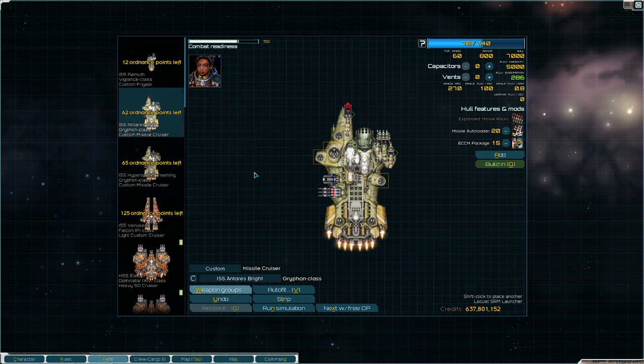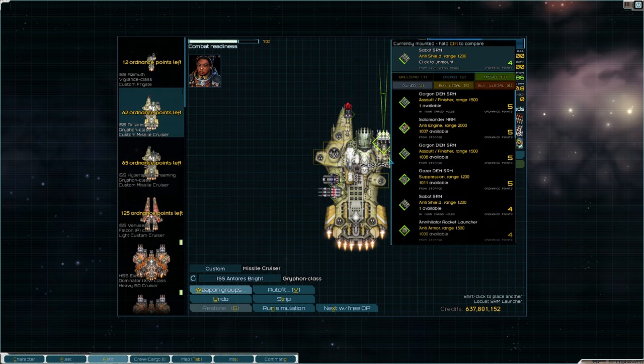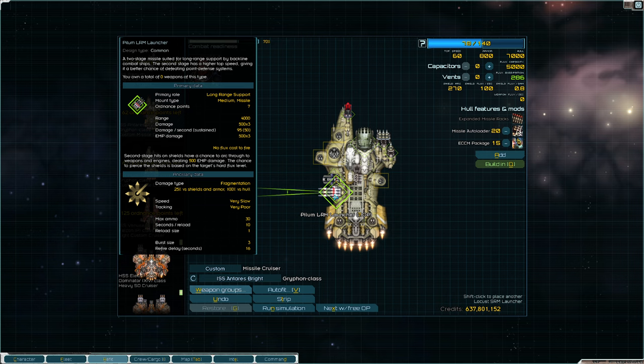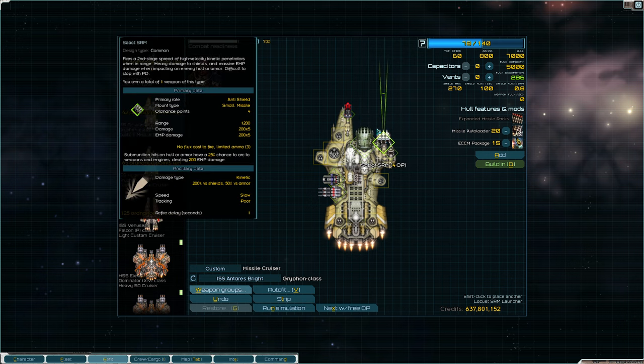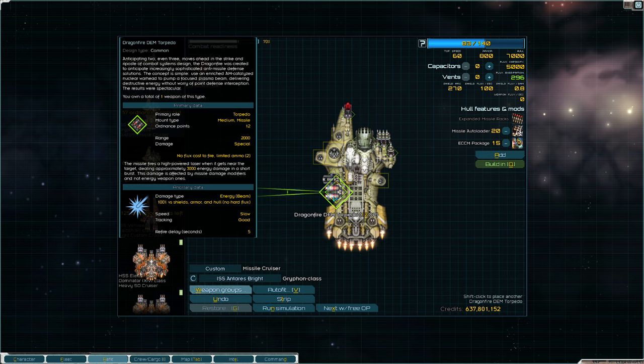Missiles come in four different damage types just like other weapon systems: fragmentation, kinetic, high explosive, and energy. I don't recommend fragmentation damage, with the exception of the Locust Swarmer — it fires so many that it applies decent pressure and is really good at dealing with frigates and destroyers that sneak up on your capitals. The energy missiles are fairly new to version 0.96 and they're really good, so I recommend giving them a try.